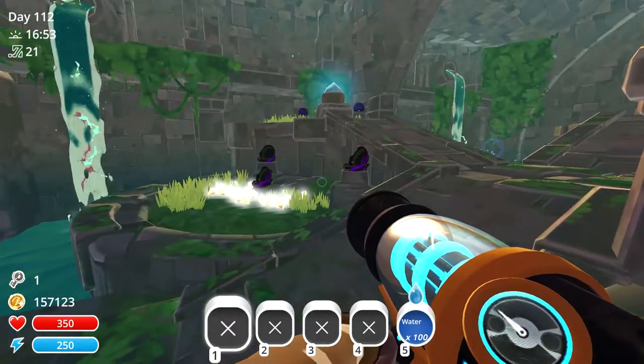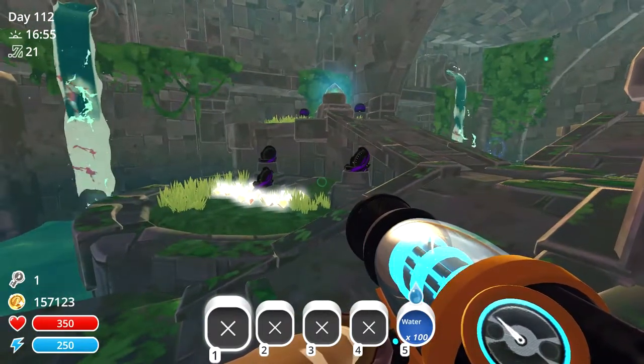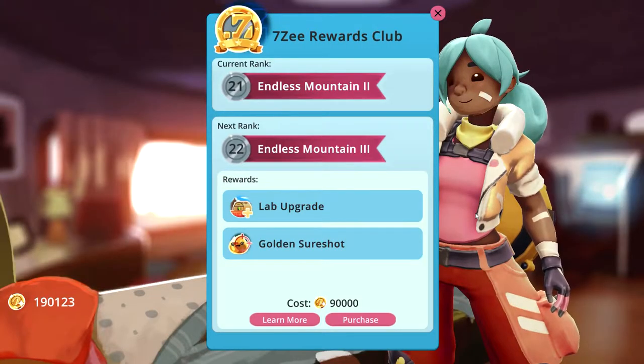Now we'll head over to the last secret vault location, located in the Moss Blanket. Before accessing the last secret vault, I would highly recommend making sure you have the golden sure shot unlocked through the rewards club. What the golden sure shot does is allow you to get triple the amount of gold plorts from a gold slime.